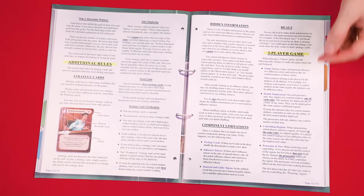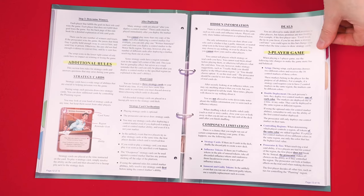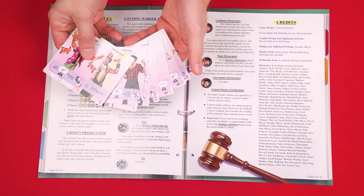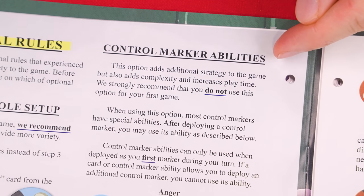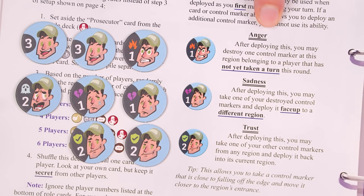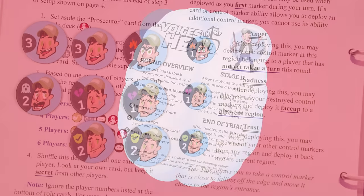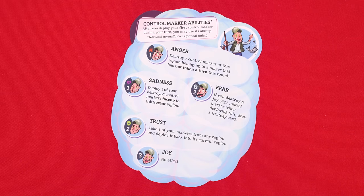If you have just three players in your game, there are some adjustments recommended in the rulebook to make the game more fun and balanced. Also, when you're ready, there are advanced setup rules that allow you to bring in a greater variety of roles and victory conditions. When you're feeling confident with the base rules, you can also introduce control marker abilities — when deploying a marker to the board, if it shows a symbol beside its number, you get to trigger the related effect. For example, the anger effect lets you destroy one marker in its region from a player who hasn't taken a turn yet this round. You'll find the full rules for these special abilities in the rulebook, with a summary on the back of each player reference.